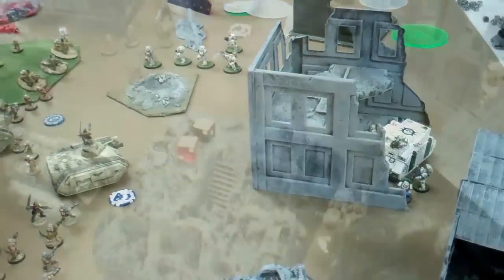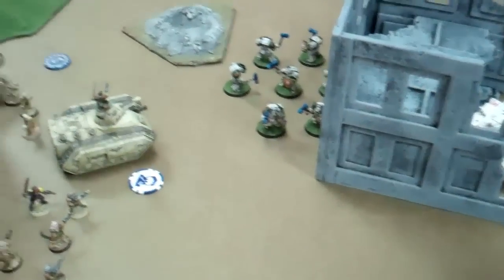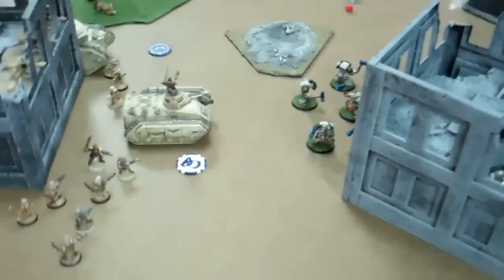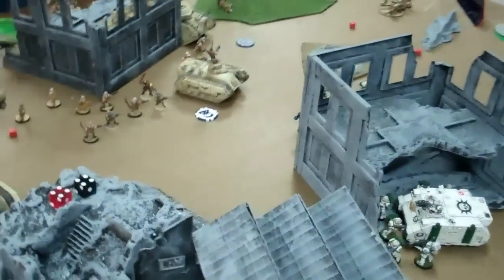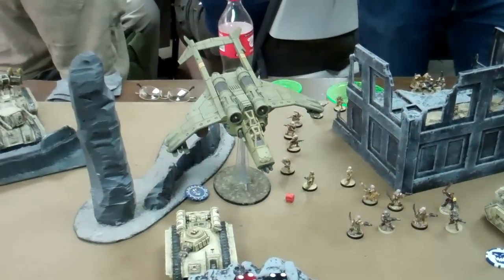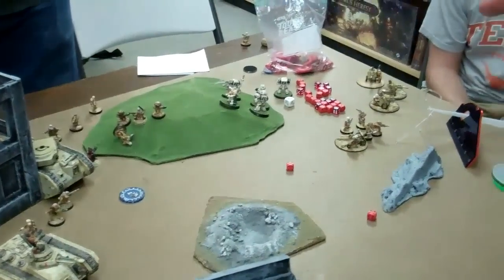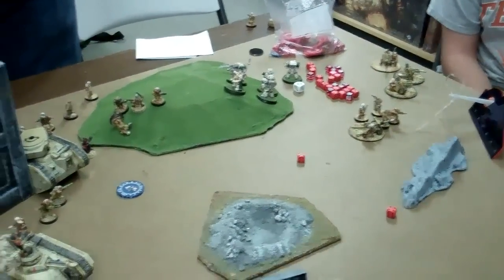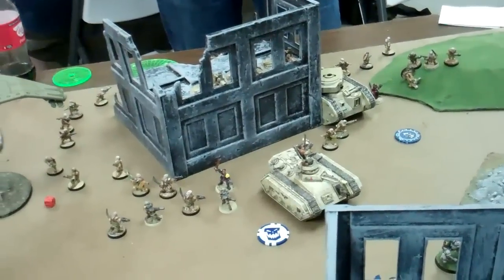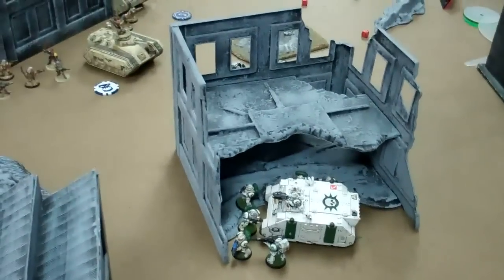Moving on to bottom of four. Pretty eventful for the Black Templars — a lot of reserves showed up. I assaulted with the Terminators, cleared out the Autocannons and Vets with Lascannons. I deep struck my Thunder Hammer Terminators and ran them, hoping to move up to objectives and apply pressure. My other two Crusader squads would not come in, so in turn five they automatically fall in.